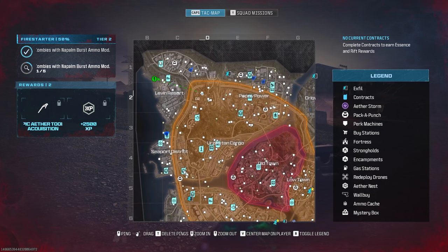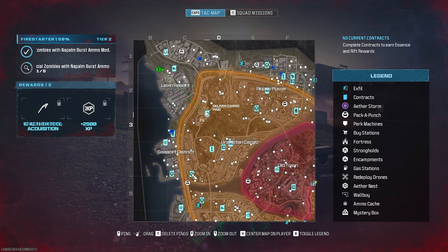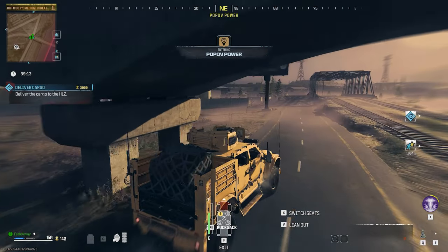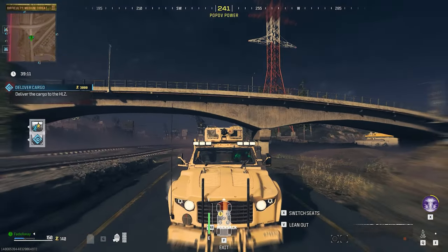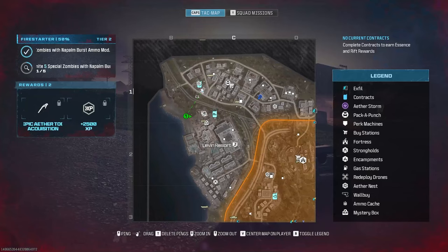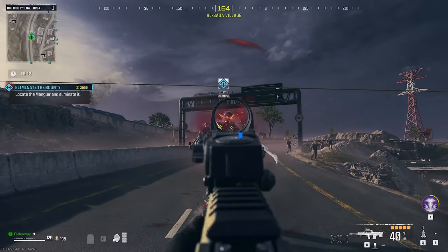The contracts I recommend doing that are the easiest is to deliver the cargo. This is a very simple one and will also give you a free vehicle bond. A heli will chase you, but you never have to worry about it because it won't do enough damage to matter. The next contract I recommend is eliminate the bounty — it's not too difficult in a low threat zone but can get a little challenging in medium threat zones.